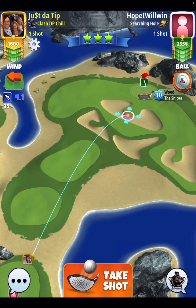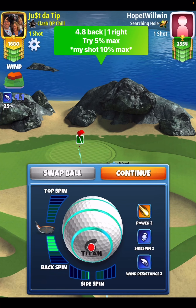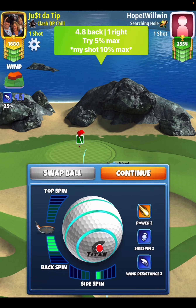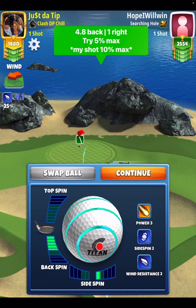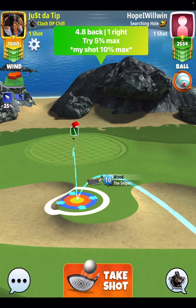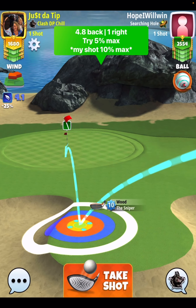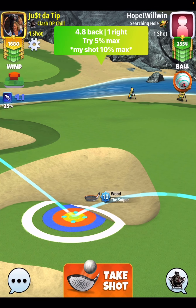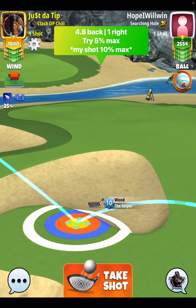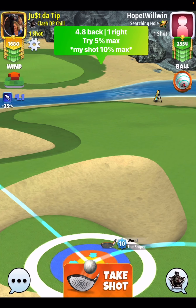Shot number 2, we're going to go 4.8 back spin, 1 bar side spin to the right. My shot here is 4.8 back, it's 1.1 to the right, so I want to take the .1 off — I just want to go 1 bar side spin to the right. You're going to see me pull 10% at max; I suggest you try 5% at max. So of course what that means is this ball is going to miss barely to the right hand side, which means I over pulled it or over spun it, one of the two.